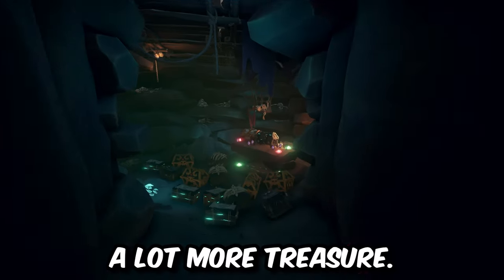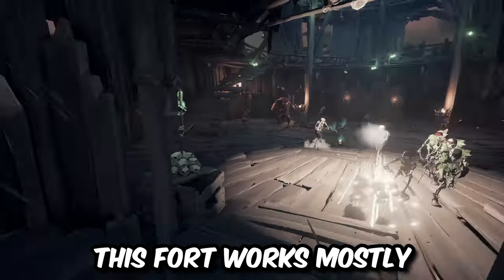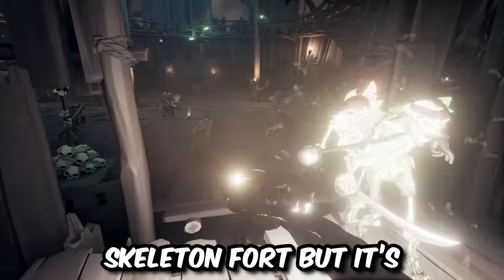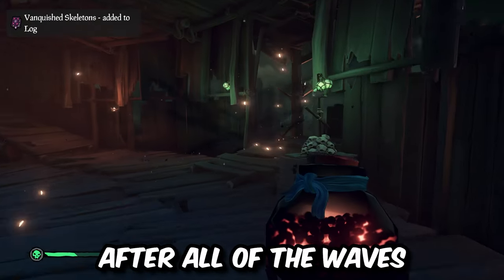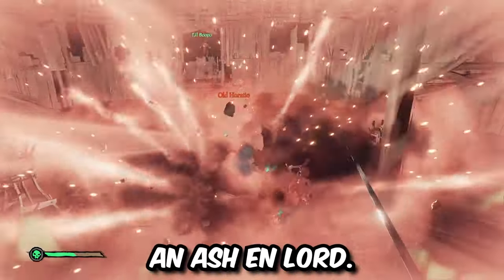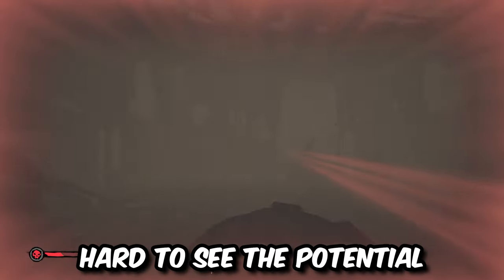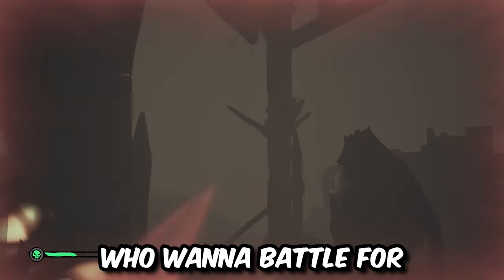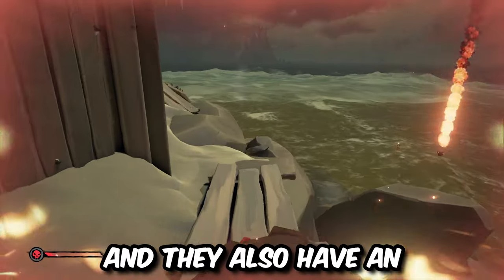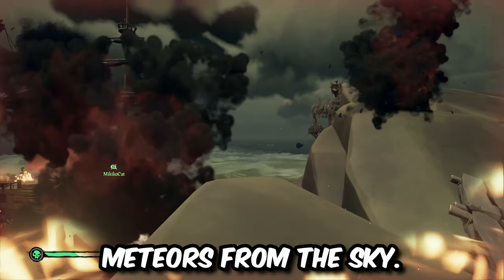The vault also has a lot more treasure and higher value overall. This fort works mostly similarly to the regular Skeleton Fort, but it's much more difficult. After all of the waves of Skeletons are finished, you'll encounter a much tougher boss: an Ashen Lord. Not only is this boss difficult, it can also make it very hard to see potential incoming enemies who want to battle for the Chest of Fortune. They also have an attack that could put your ship at risk by raining down huge meteors from the sky.